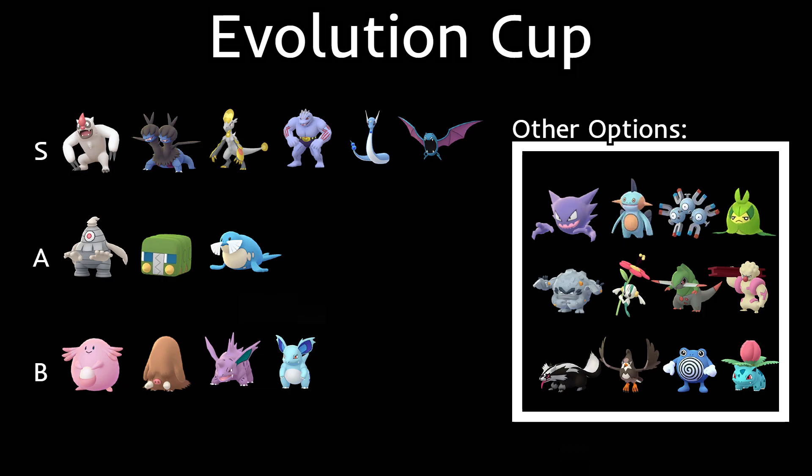Then we have Charjabug — a pretty good, relatively new Pokémon that will probably see some play in this meta. Then there's Sealeo — you can't use Walrein, but Sealeo with Powder Snow and Body Slam is another spammy Pokémon. If you're looking for a good Ice type, this is one of the best. It can hit Dragon types for super effective damage, and Body Slam is a great spammy move. I think we'll see quite a few Sealeo in this meta.